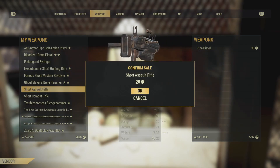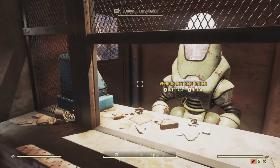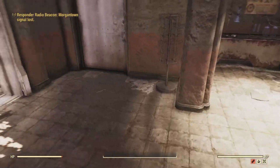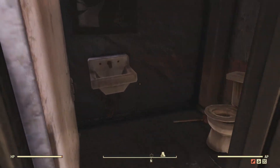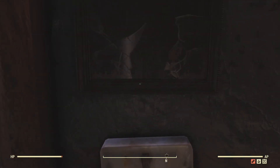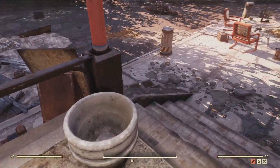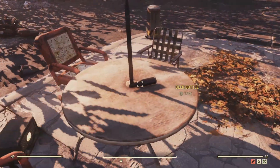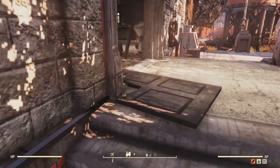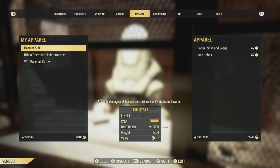Everything you have gets broken down. When you scrap all junk, it's going to break things like that hammer down into individual components, and it also reduces your weight. So if your character is overweight, find a bench, scrap all the junk, and it will reduce to its individual components — like cloth, steel, and wood rather than a hammer and a bucket.